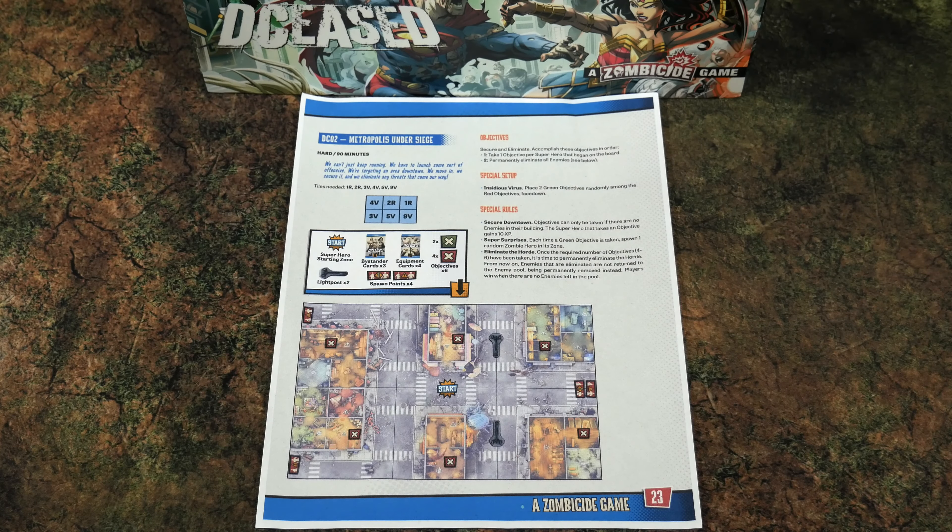The first step of setup is to select your mission. You'll have the core box worth of missions as well as expansion missions to choose from in the final iteration. In this prototype there are three, and we're going for the middle one. There's normal difficulty, hard difficulty, and nightmare. You can also make a hard difficulty scenario even more difficult by controlling fewer than four characters solo — every character removed makes the game inherently a little more difficult.